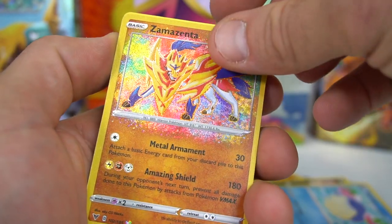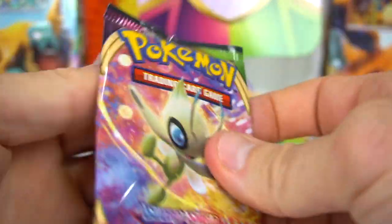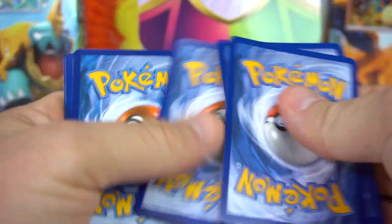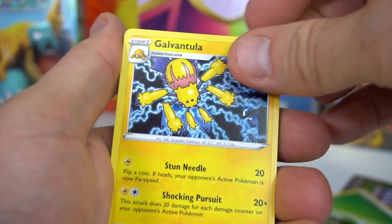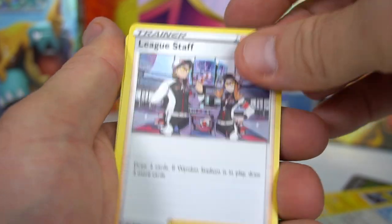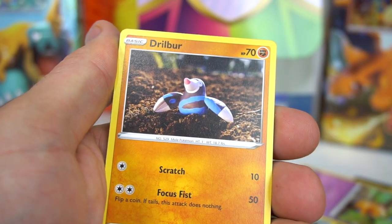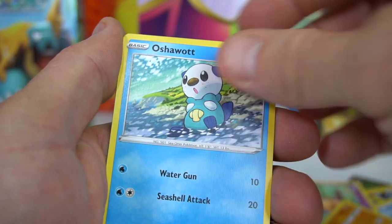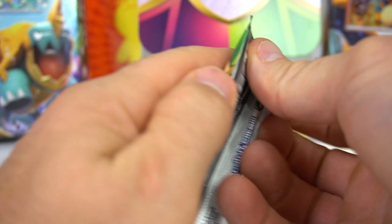Next pack — water and grass energy — Galvantula, Swellow, League Staff, Skiddo, Ferroseed, Diancie — Blitzle Reverse, and Forretress. With the Orbeetle pack art. Next pack — Argo, Drednaw, Pikapek, Pucchini, Rockruff, Blitzle, Skiddo, Seedot, Mudsdale — three to go.